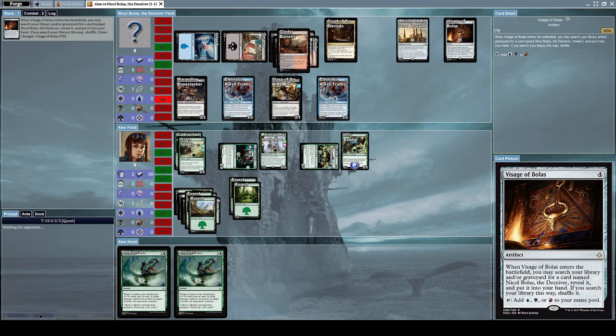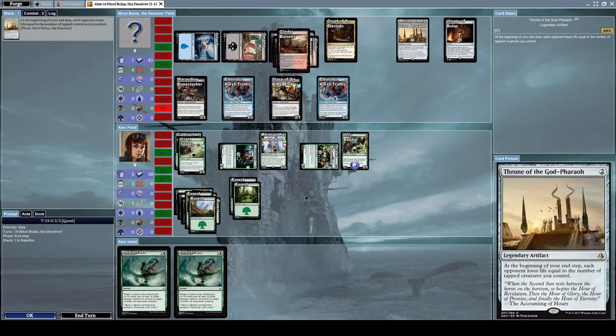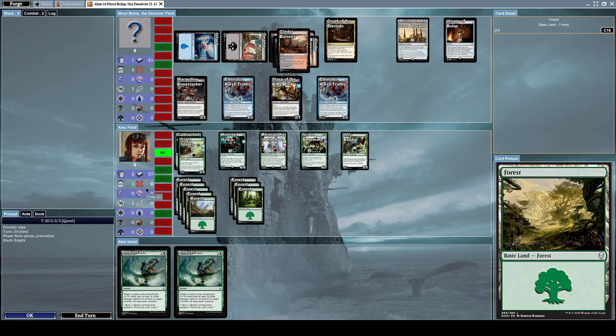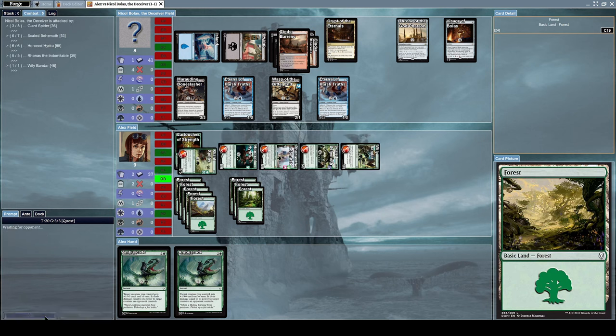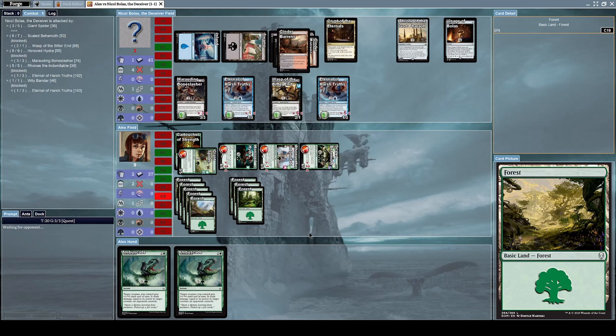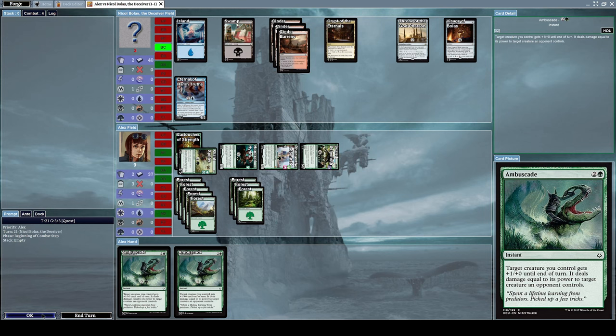He summoned Visage of Bolas again, searching his deck for Nicol Bolas the Deceiver, but I don't think that'll help him much at this point. We have a lot of mana and can afford to start destroying him — let's alpha strike. He'll block all our attacks with all his creatures, which will wipe out his side of the field.